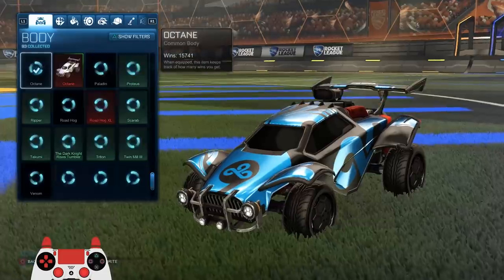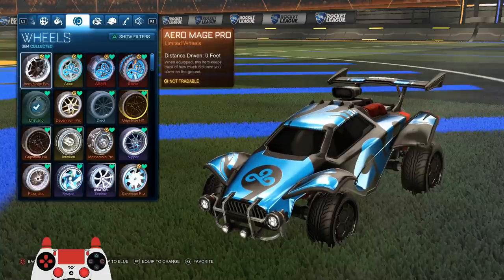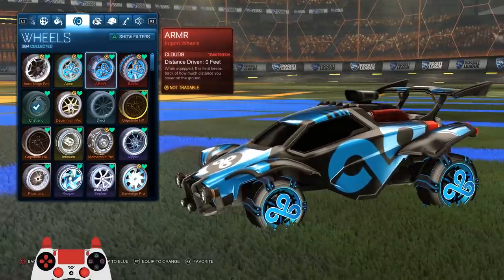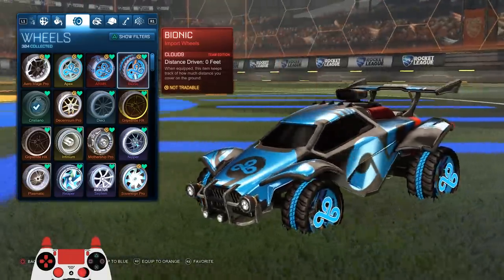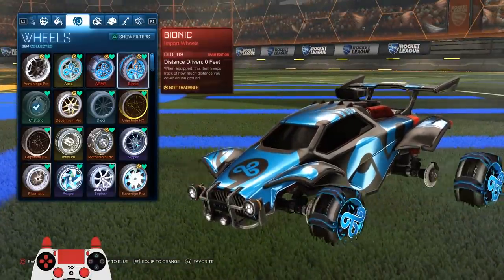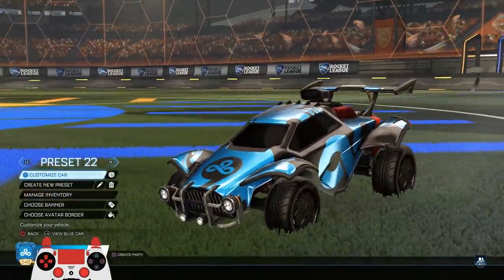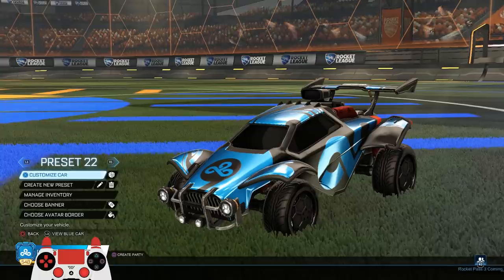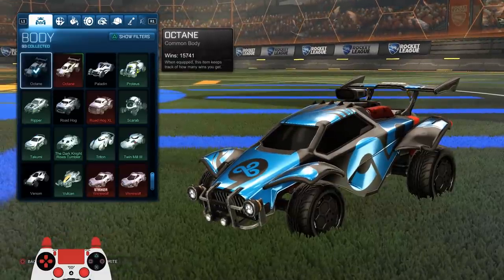There's a bunch of different wheels for each team — I think there's three per team. There's the Octane decal that all the players get early, but those aren't out yet. The three sets of wheels are: just Apexes with the Cloud Nine logo, the AR MR, and then Bionic — which is honestly my favorite. I like the tread on it the most, but they're all pretty sick.